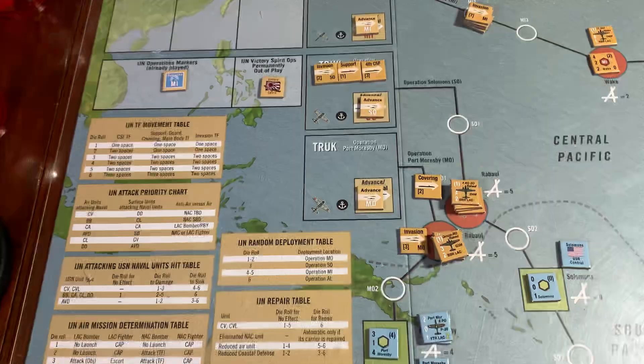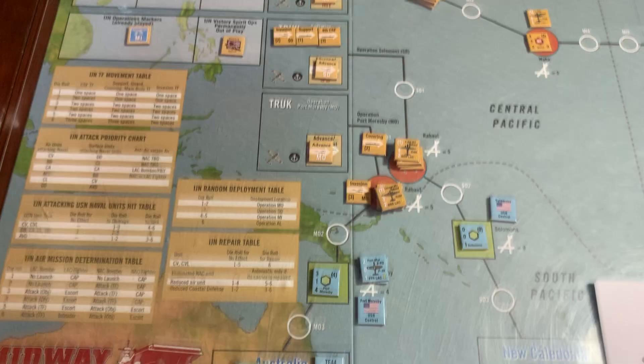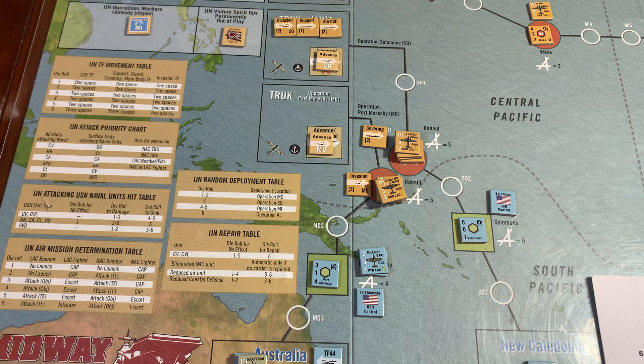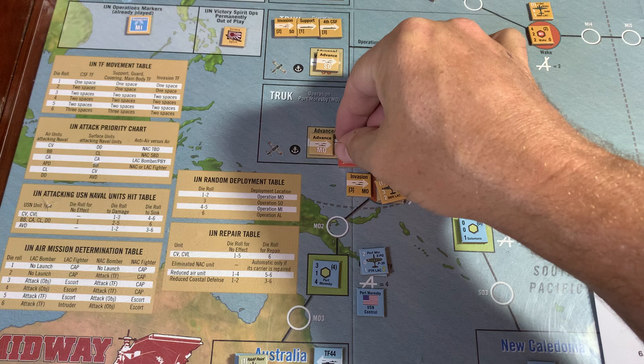That took care of the movement. Now we have to draw four incident markers. The stand I'm using here shakes a lot. We've got an incident, and it's a submarine, which means one of these two groups has encountered a submarine.